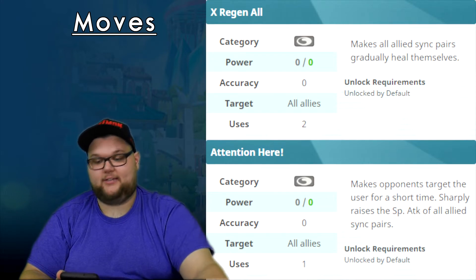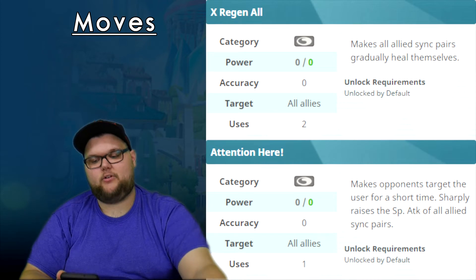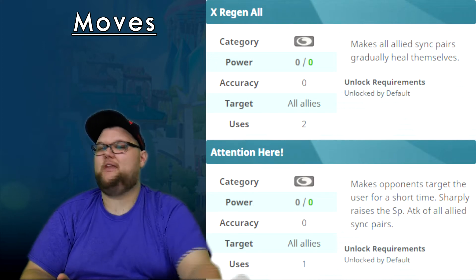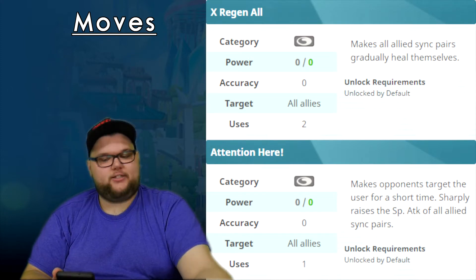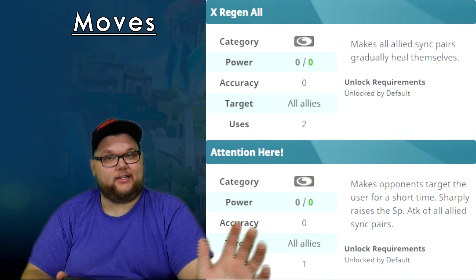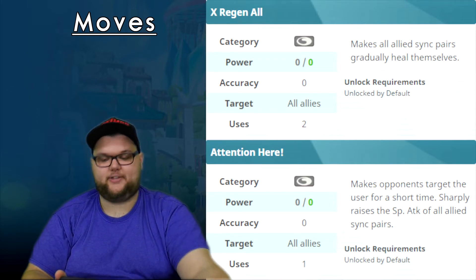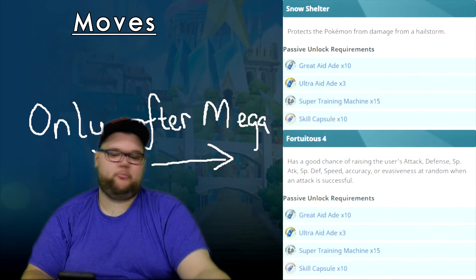For trainer moves, we have X Regen All and Attention Here. X Regen All looks quite amazing — having a way to keep teammates healthy with two uses is great. Even a 20% heal would be really good. Attention Here feels a bit awkward with its self-targeting gimmick, similar to Acerola, but we do get the added benefit of sharply raising the Special Attack of all allied sync pairs, which helps a ton. Our passive essentially prevents damage from hailstorms.